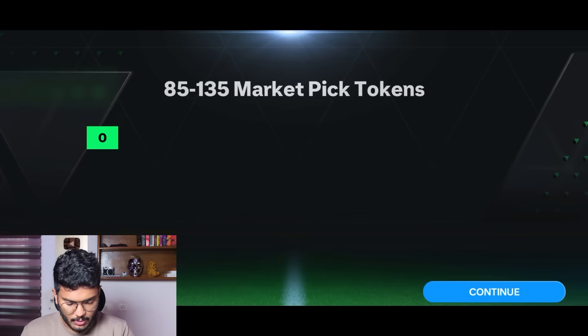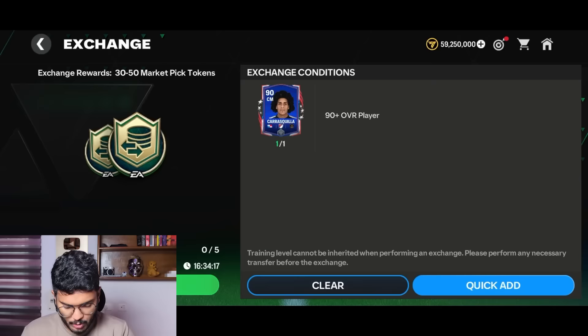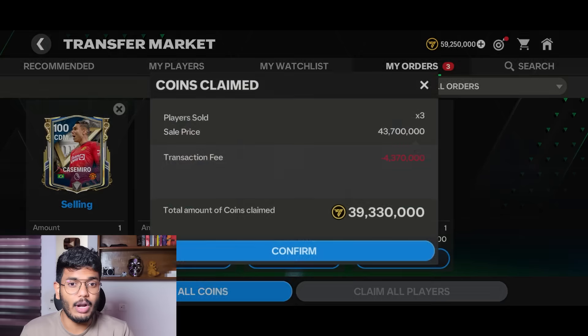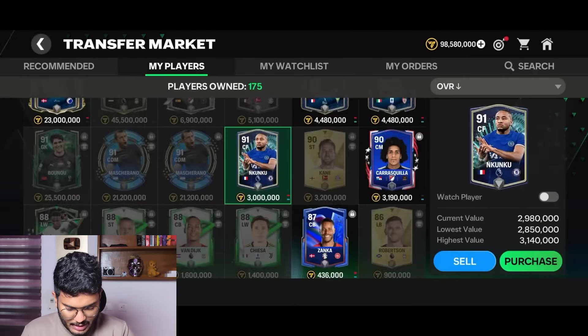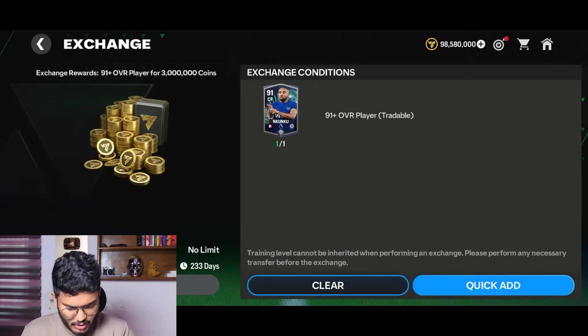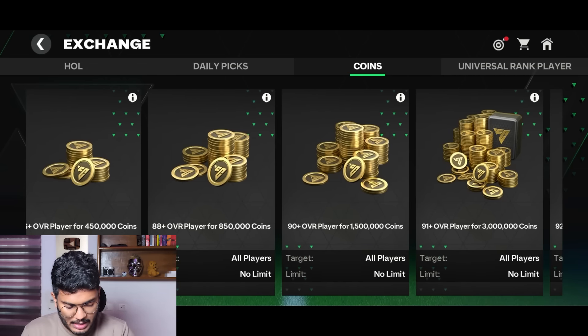Imagine if I packed a 101-rated Barresi or Eusebio - that would be game-changing. The next one is a walkout as well - Spain this time - it's Pablo Fernandez. I haven't packed that guy a single time before, honestly a bad one. The third pack is Denmark CDM - that's Delaney - he's 96-rated and going for about 23 million coins, so that's not bad at all.